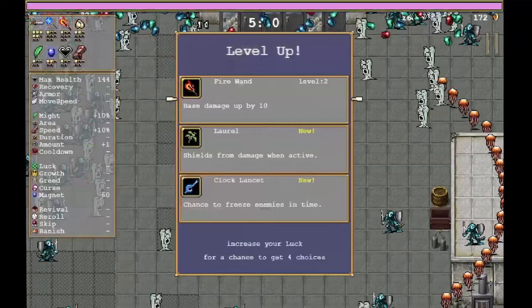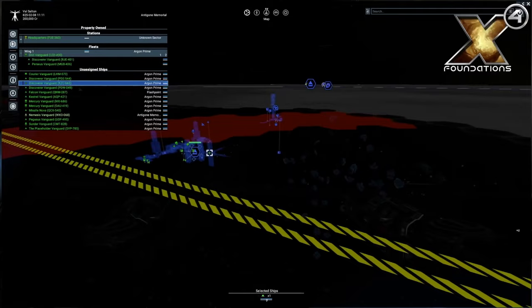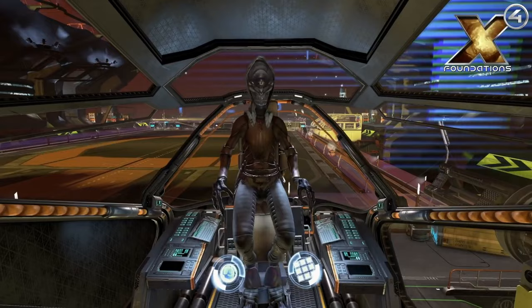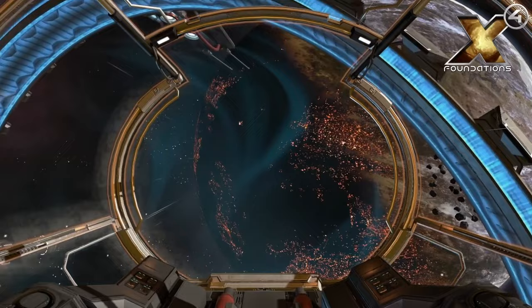Number 10 is X4: Foundations, a space simulator sandbox that lets you play as anyone you want in space. In short, it's basically Mount and Blade but in space. You're in the X Universe and can become whatever you want — fighter pilot, squad leader, pirate, trader, or station builder. You can do it all. You can even control entire factions and fleets. It's probably one of the best space simulators available.